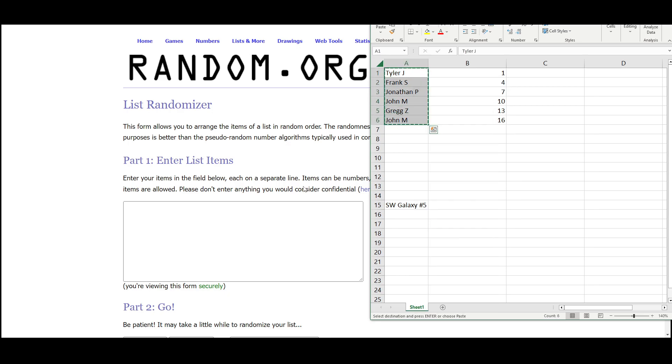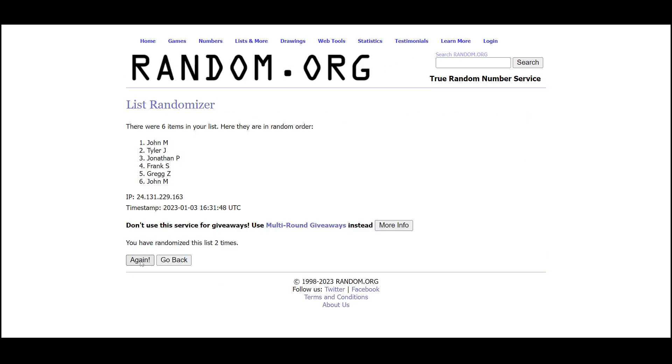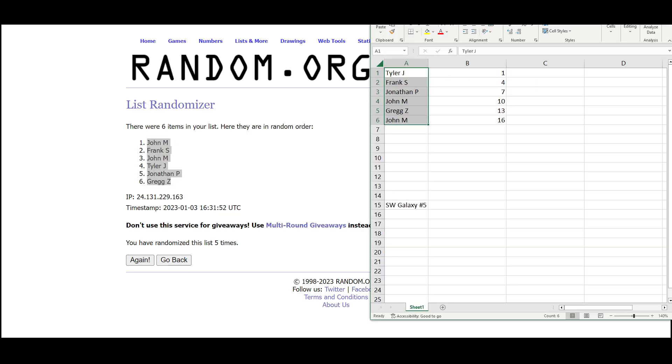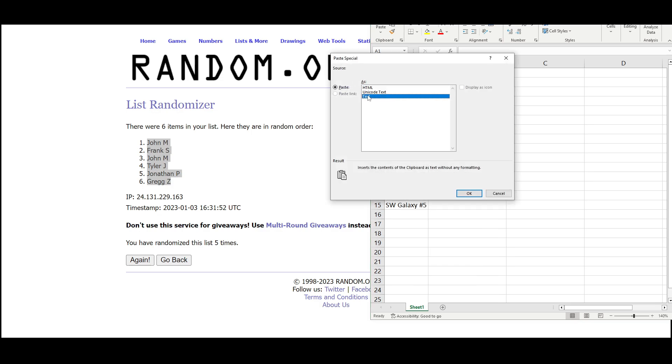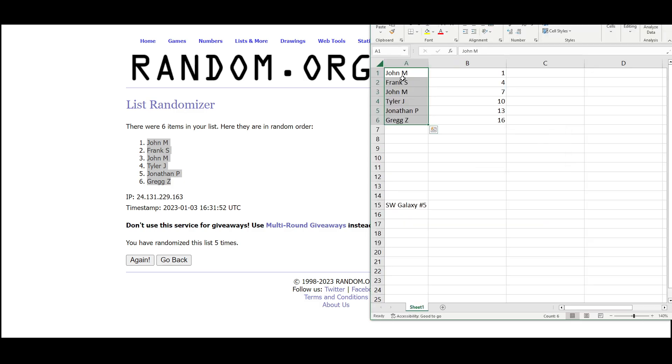There are the six spots. And there it is — five randomizations done. We have John M at the top and Greg on the bottom. So John M gets packs one through three and seven through nine.